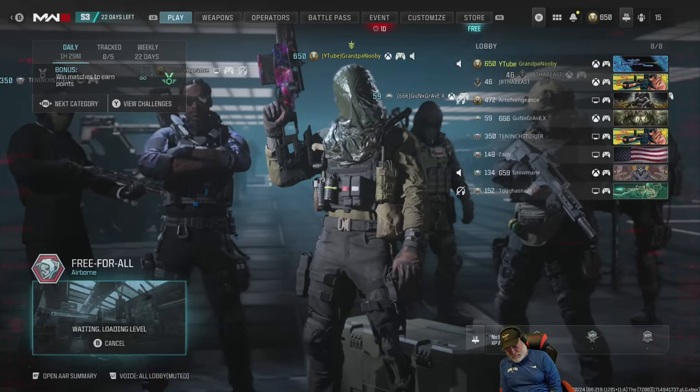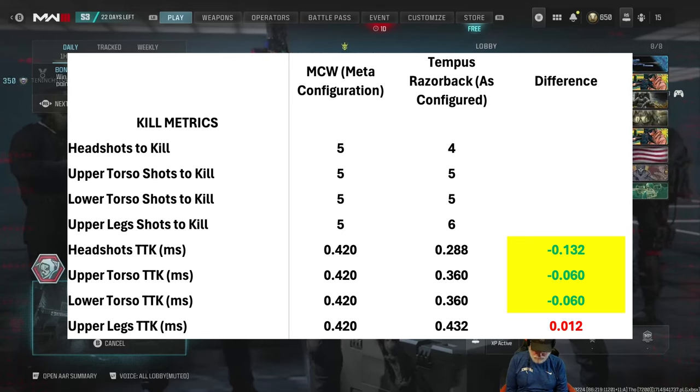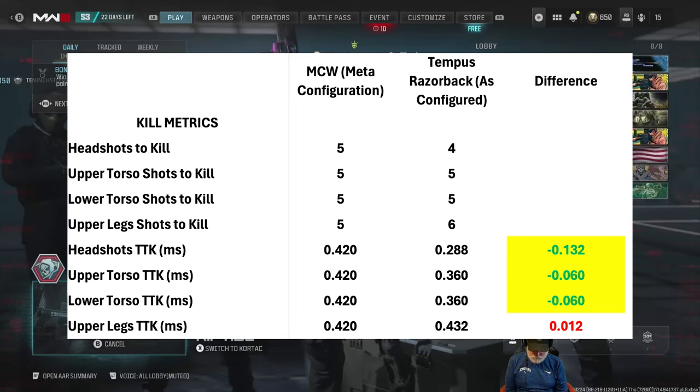Looking at the kill metrics: as expected with the faster fire rate and roughly the same range, headshots are a race — but upper torso and lower torso are significantly better for the Tempest Razorback. If you're only going to shoot the upper legs, you better be carrying the MCW.